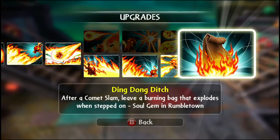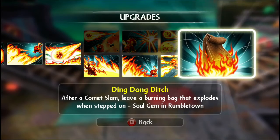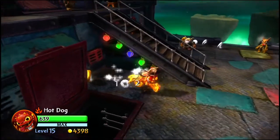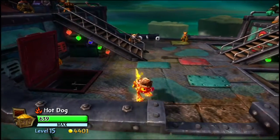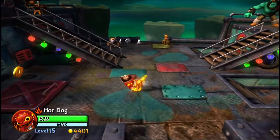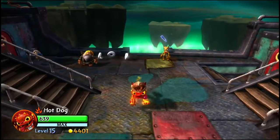Hot Dog's soul gem power is Ding Dong Ditch. Basically after Comet Slam, he will leave a burning bag of poo. Now there's an attack that's not an upgrade — it's a combo attack. You do it by pressing A twice and then a third time holding it down real fast. So you go A, A, A and hold it down.